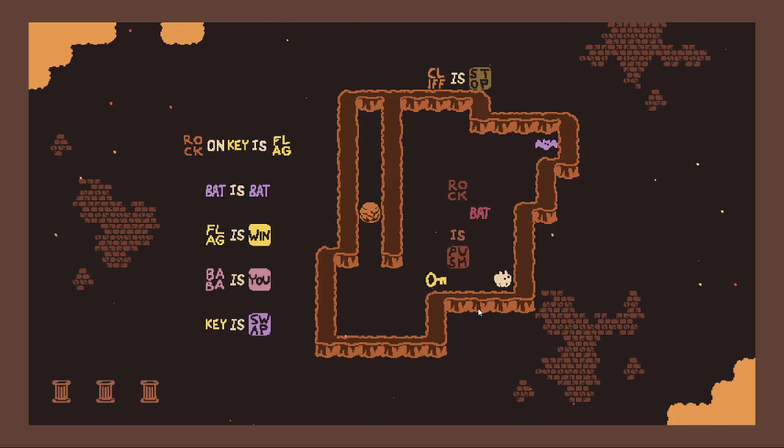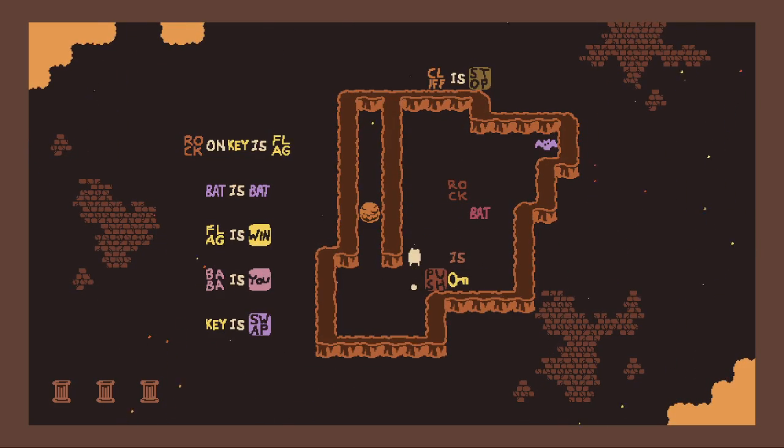Do I want to turn the rock into a bat? Does that do me any good? Does the key swap with text too? Oh, it does! Can I do something like this to get that key into that room? Can I do that again? I don't think I can do that again.